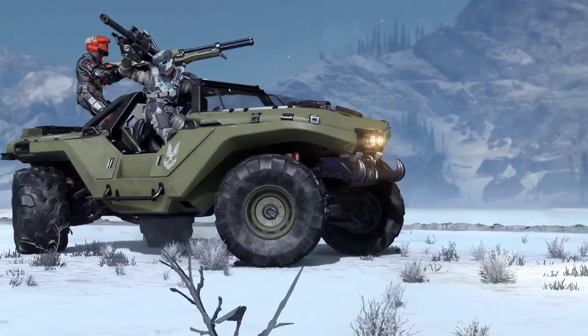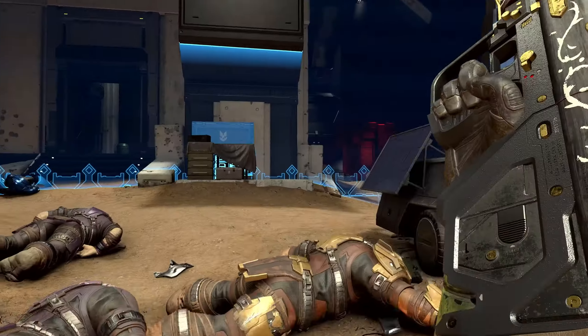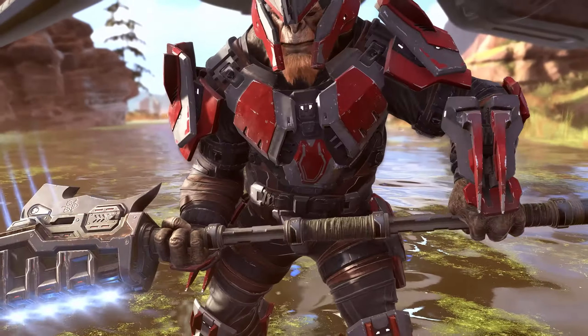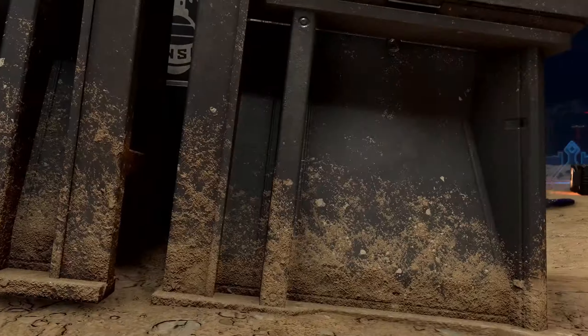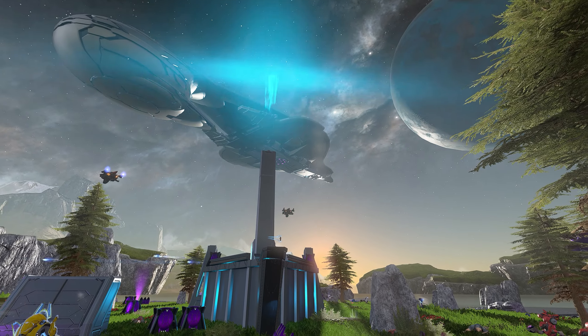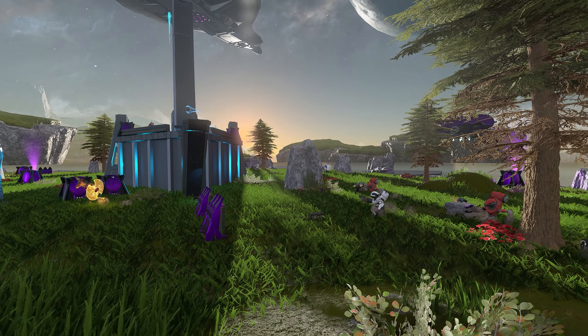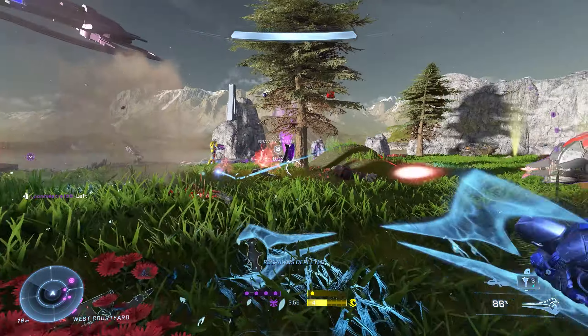Let's talk about the official Firefight King of the Hill that is coming later this season. It's going to be available in matchmaking and custom games. You're going to capture and defend one hill at a time, and capturing five hills will win the game. If no one in your fire team dies, you'll get a perfect round, which will enable a random skull for everyone — and Blind is one of those skulls. They built this using the Forge AI toolkit, so a lot of what you're playing in the Firefight Forge experience is pretty similar to what we're going to be getting with King of the Hill.